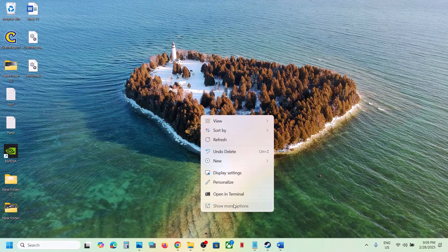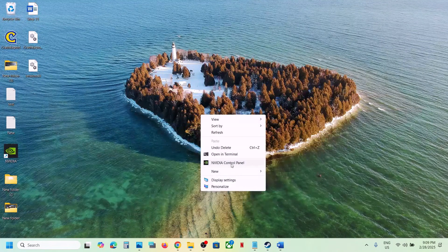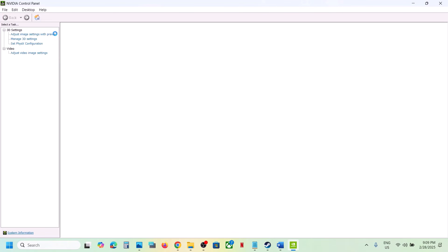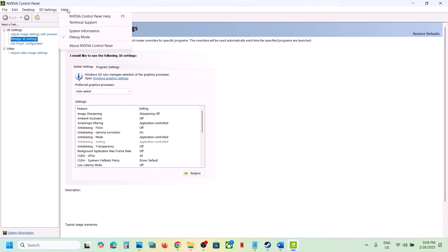The next step is to try Debug Mode in NVIDIA Control Panel. Right-click on the desktop, select Show More Options, then click NVIDIA Control Panel. Once open, go to the Help option at the top — you'll see Debug Mode. If it's unchecked, put a check on Debug Mode, then launch the game and check.